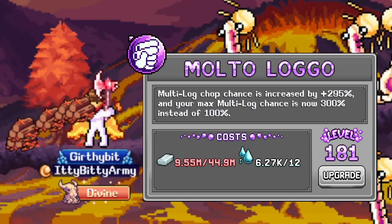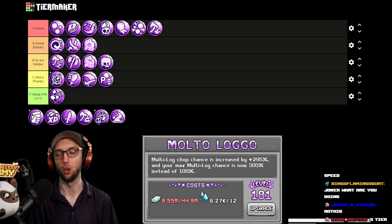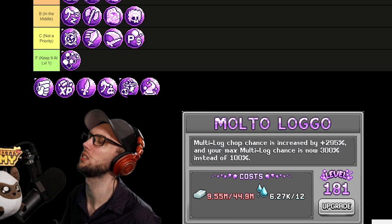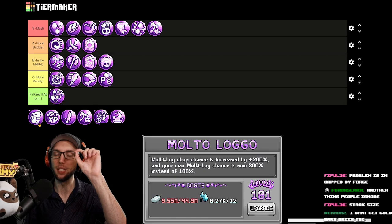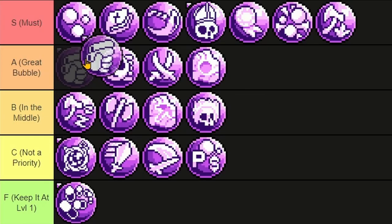Multilogo increases your multilog chop chance and can increase the cap up to 300% instead of the measly 100%. It's iron bars though. If it wasn't iron bars, easy S tier. Not everybody has brimstone slots, but because it costs iron bars — which is arguably very, very hard — top of A tier.